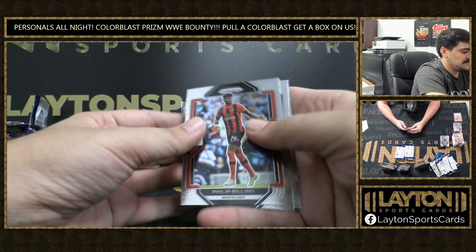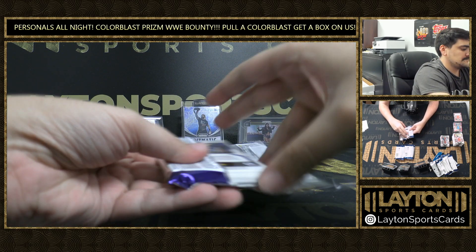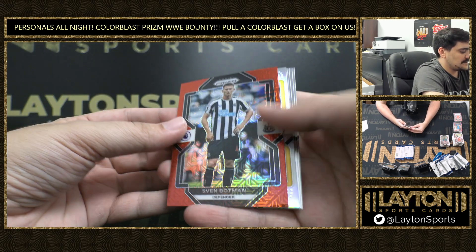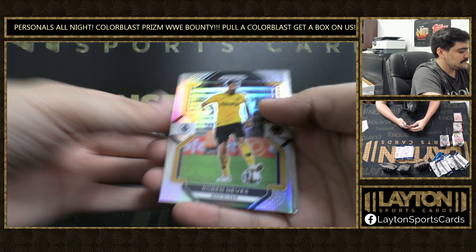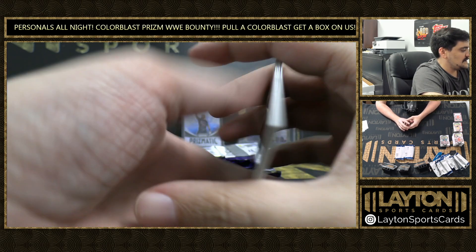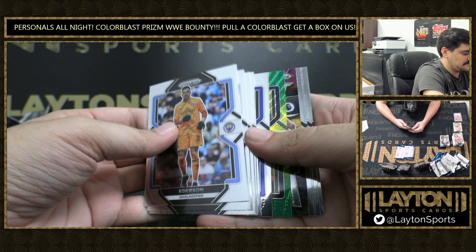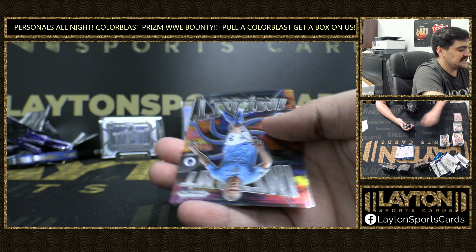Alright, let's see some more nice color out of here. Anthony Gordon. Is Sven Baatman on the Red Mojo to 99. Silver of Ruben Neves. Green and Yellow Hyper, that's Eves Basuma. And Instant Impact of Erling Haaland — not bad there, we'll take a Haaland insert.